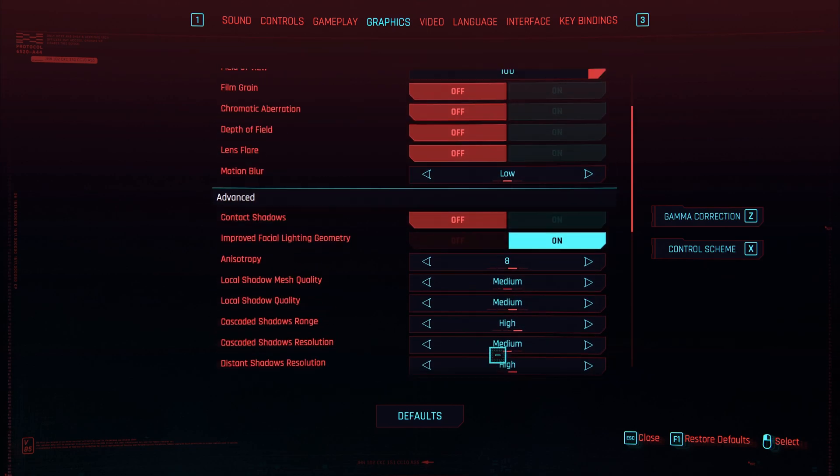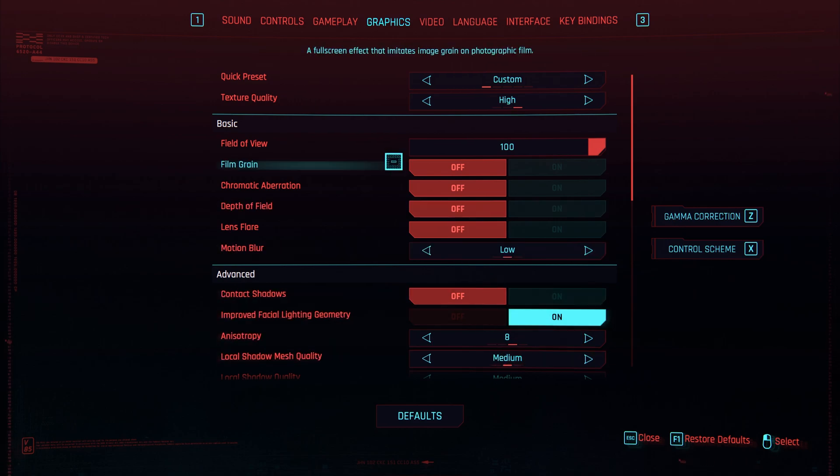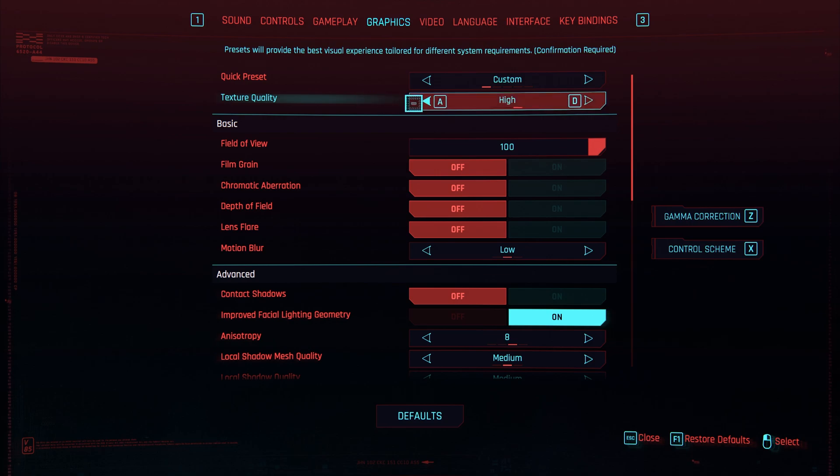Scrolling up to the very top, there are a couple of things to change. If you're experiencing blurry textures in-game, make sure that your texture quality is set to either medium or preferably high if you have enough VRAM. You'll need more VRAM if you're running at a higher resolution such as 4K. Medium is probably more than good enough, but low may result in blurry textures.